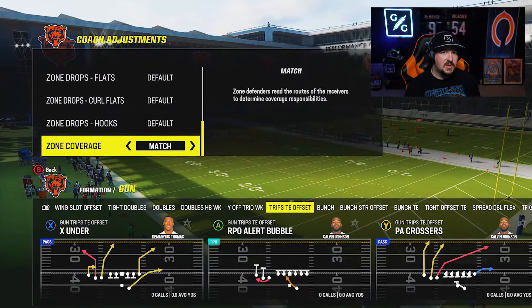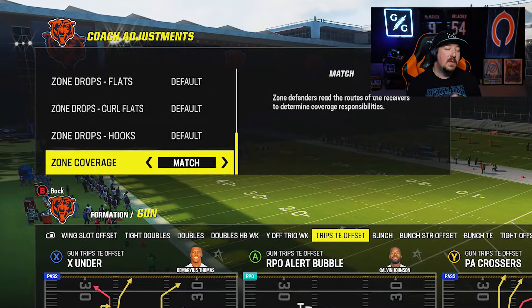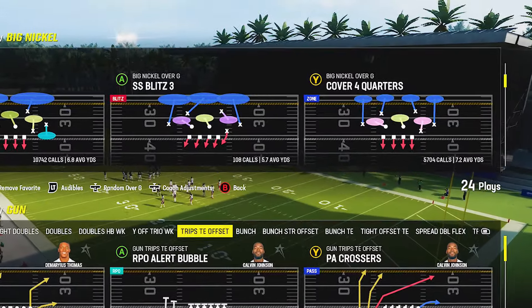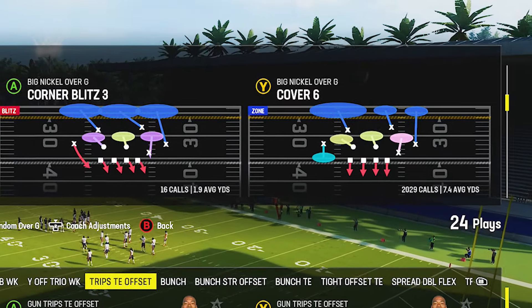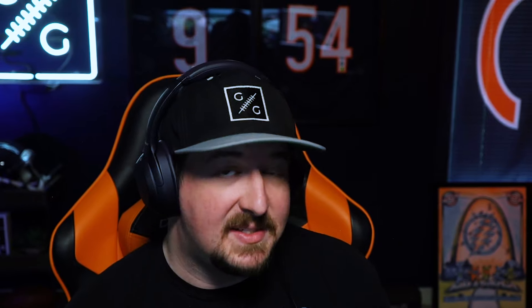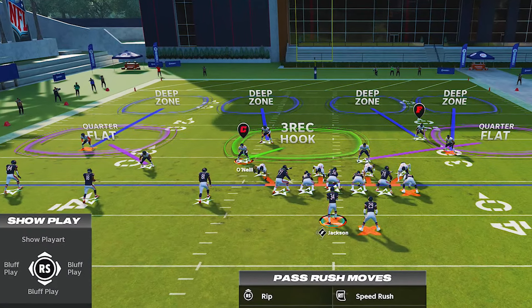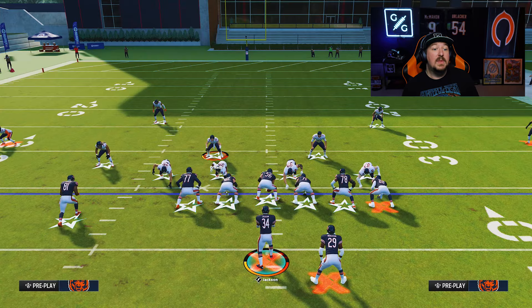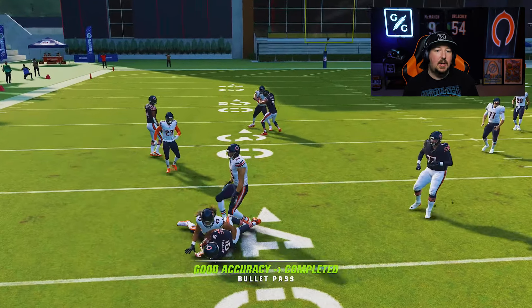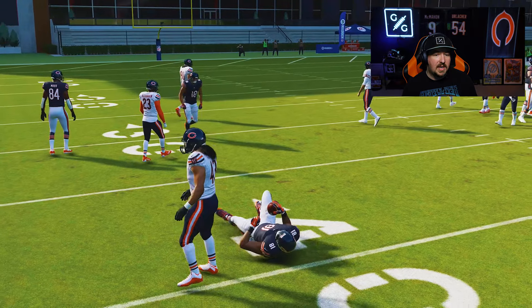There is a specific adjustment for bubble screens out of doubles or trips style looks that we've talked about before on the channel. You're going to want to make sure your match coverage switch is on. Once match coverage is on, choose a play such as cover four quarters, cover six, or cover four palms. You want the behavior out of your quarter flat — the pink zone found in these plays — that is going to allow the base aligned pink zone to jump down in the flat. This will not be blocked, and it'll allow him to make a tackle on the ball carrier quite easily.